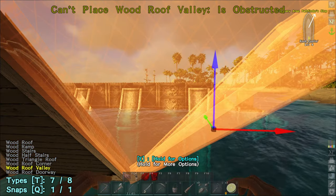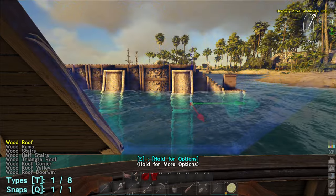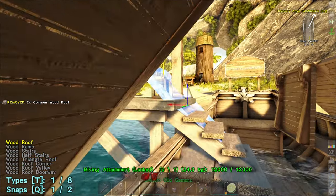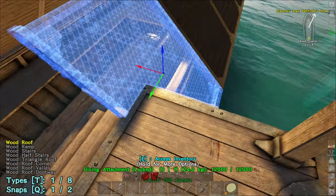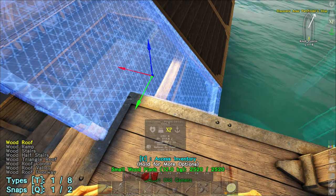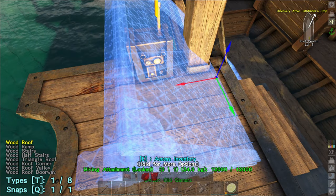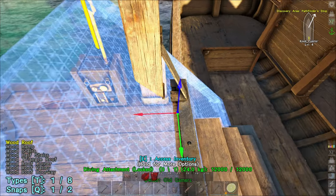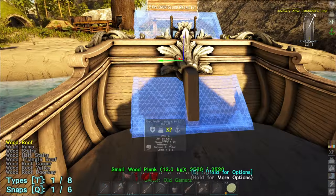We'll stop here because there's a trick: if you clip the roof too far into the diving bell, it won't let you access the inventory to put oil in, so you can't actually use it. Be careful about how far you extend that section. Going around the back, put one piece here, then a corner piece, and now we're at a decision point.